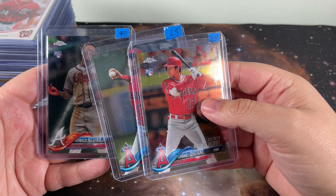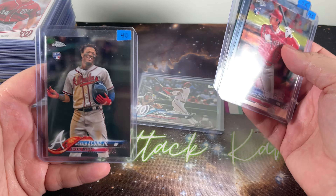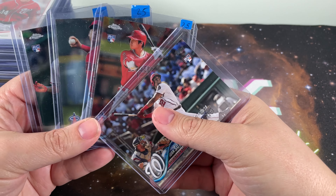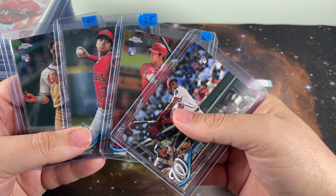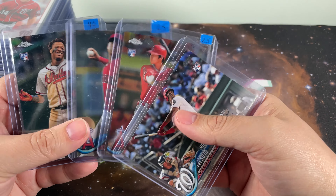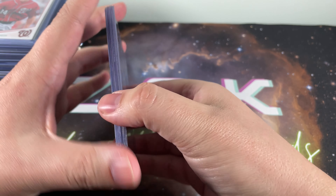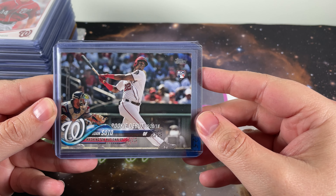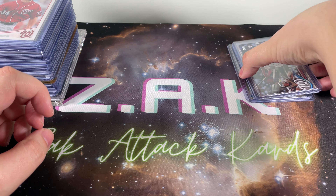I thought the Otanis were extremely affordable at $25. Acuna I thought was maybe a little overpriced at $40, but like I said, I didn't end up paying those prices. I look at it as about $20 a card, which I would pay any day of the week. Maybe it's a little bit more than I should have paid on the Soto since it's not the Topps Chrome, but at least it's now part of my collection.